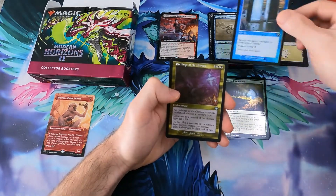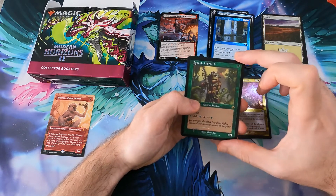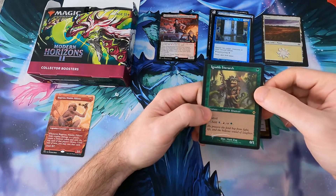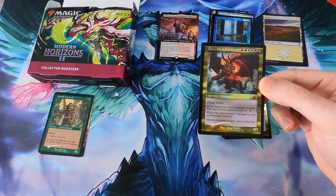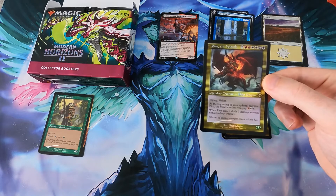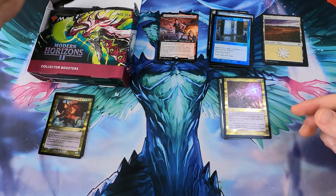Then we get Floodhound, Step Through which is common, and this is from the list - from Modern Horizons 1 actually. Etching of the Chosen - there we go, another extremely valuable card. Ignoble Hierarch foil - that should be around the 20 euros mark. And we get Piru as well - foil, looks good. Flying, lifelink, sacrifice when he dies - seven damage to each non-legendary creature. It's a nice elder dragon. I couldn't have dreamed of a better start.